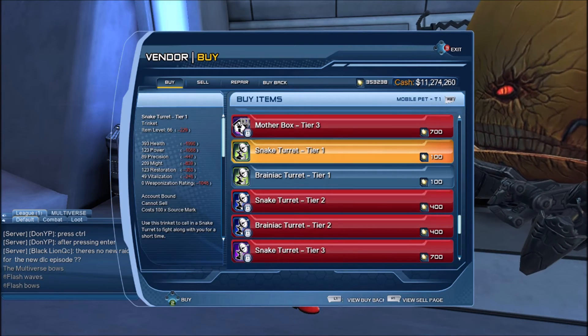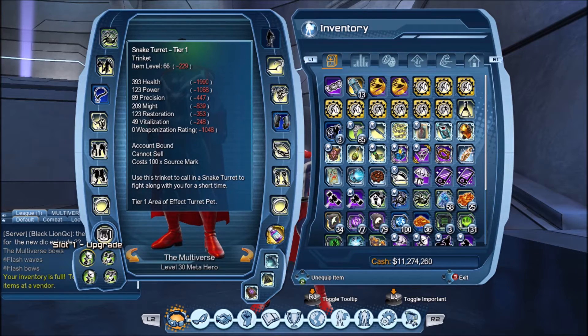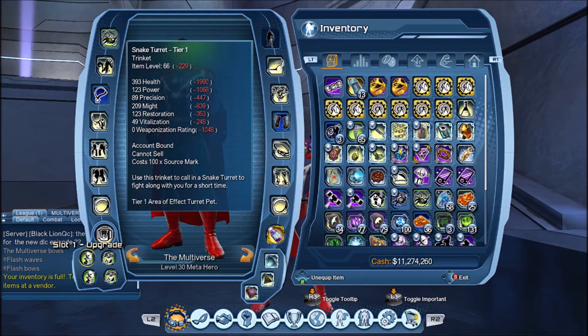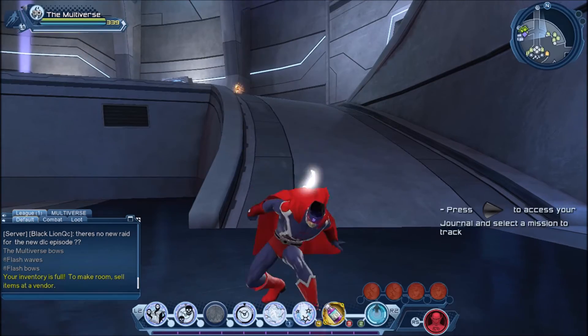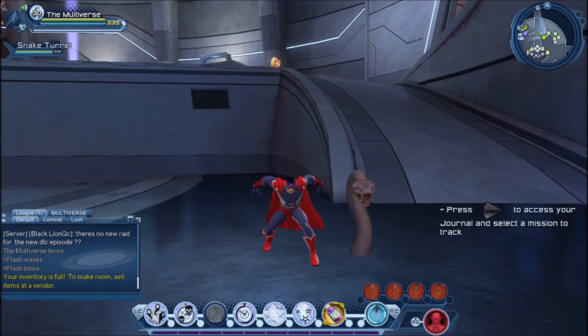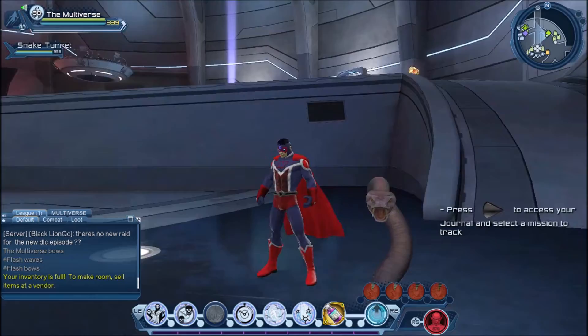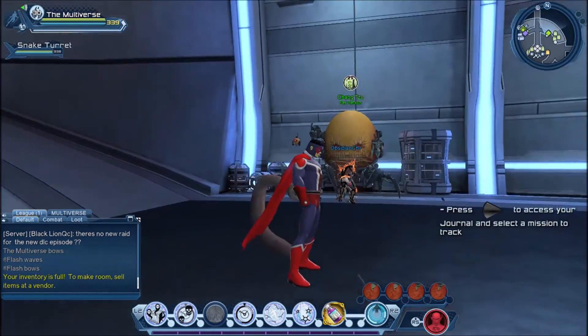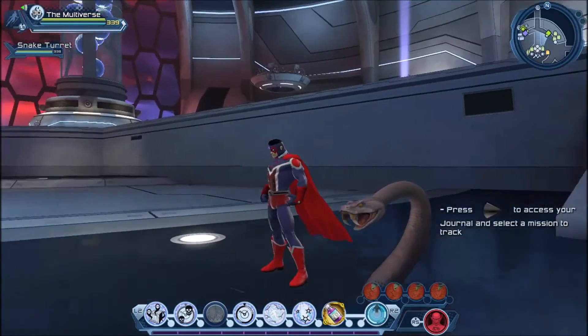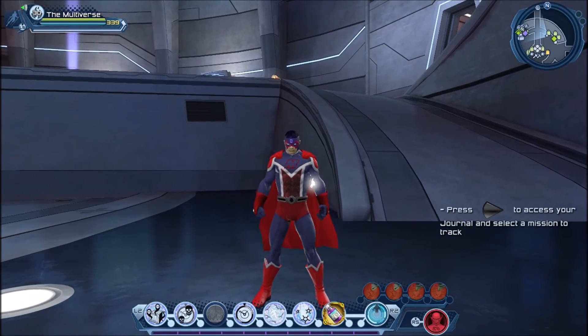And there's also the turrets that we can take a look at. The first one is the Snake Turret. I got it on my Multiverse character and I can't remember where I got it from, but it's a nice enough turret. Can't say I've used it very much though — there's always something else that I like to use a bit better. Using the Snake Turret is something I did quite a lot.